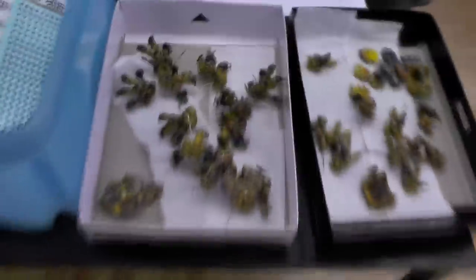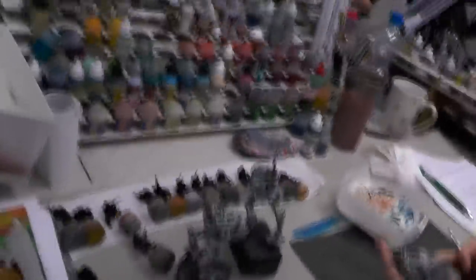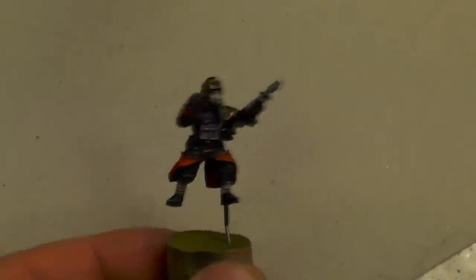Let's check out what is happening in the second painting area. Not many people today. Some Imperial Fists, some Astra Militarum. Oh, this is a really cool color scheme for the Death Corps of Krieg — take a closer look.